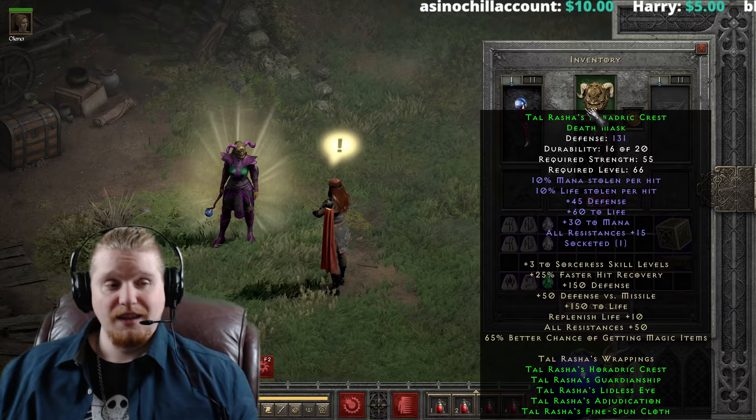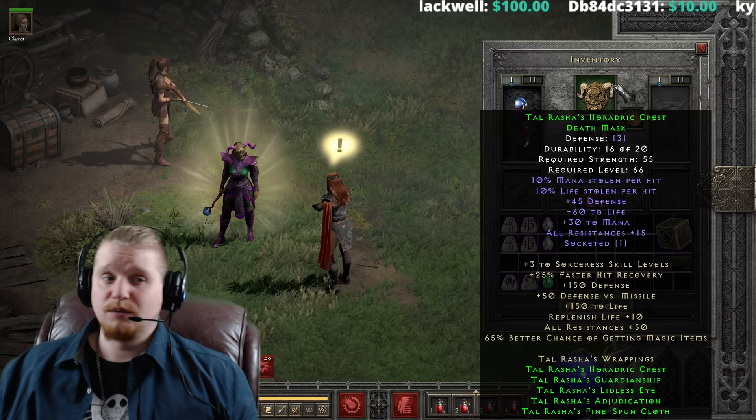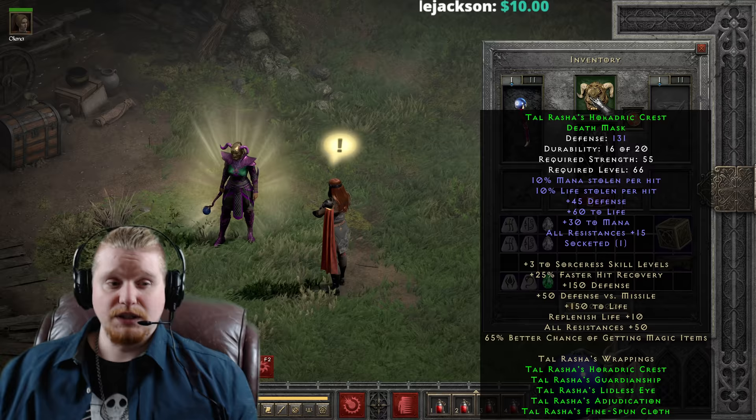This one has 10% Mana Steal and 10% Life Steal, so it is a Dual Leech Helmet, which is absolutely excellent for a lot of characters, not just Sorceresses. You can put it on a Barbarian, an Amazon, a Paladin — all sorts of characters. Mercenaries like the Rogue Mercenary, the Barbarian Mercenary, the Act 2 Mercenary — it really doesn't matter. It's a really nice all-around helmet. Dual Leech with Life, Mana, and Resistances is just a very nice helmet.